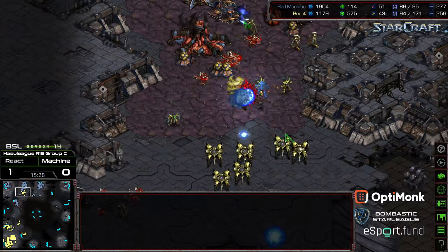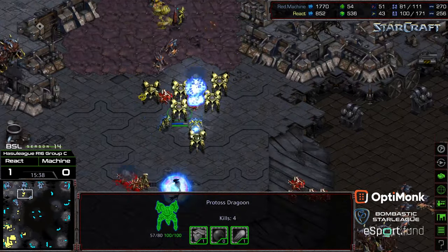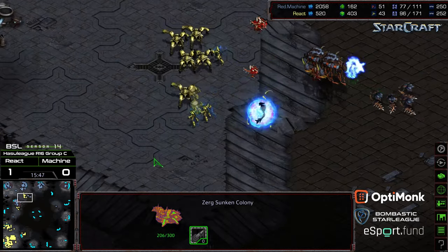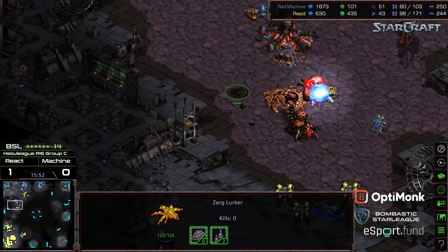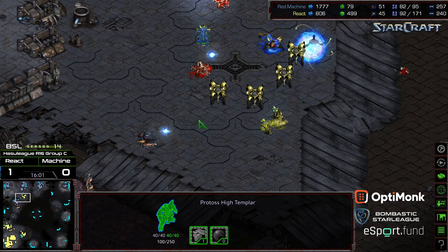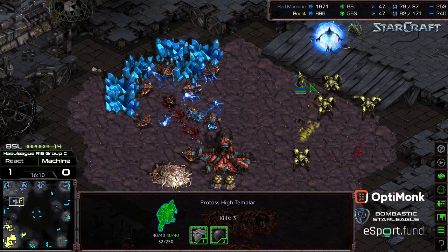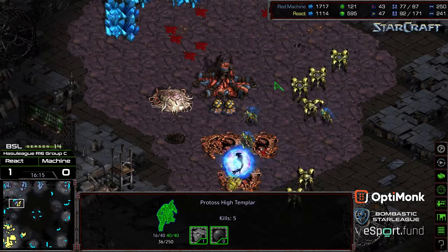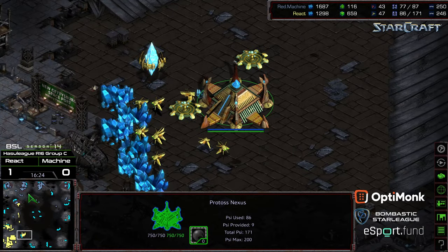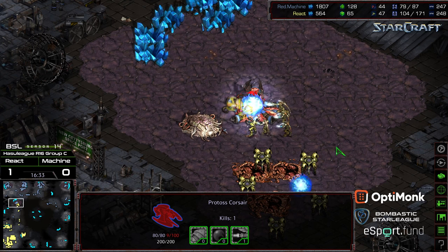After some fantastic Psi Storms from React in the mid-game, Machine is losing all of his Hydralisks and is going to have a difficult defense at his natural expansion, as he was teching to Hive. Hydralisks eating Psi Storm and engaging an Archon behind this — Machine coming from all angles trying to defend. React with a huge supply lead. His High Templar moving down to Psi Storm the drone line — five instant kills and some additional drones getting wiped out. Machine is now down a lot of supply and might end up losing the mineral only. React has an actual worker lead.